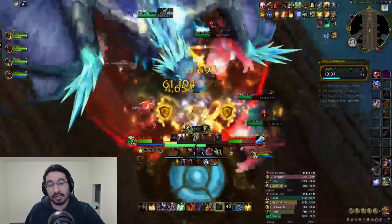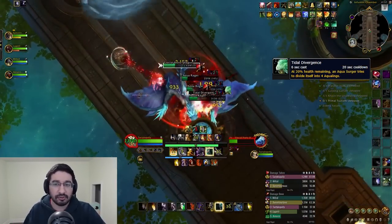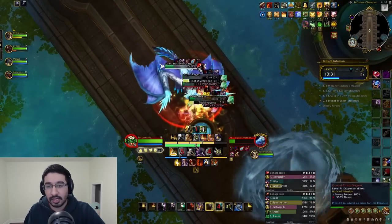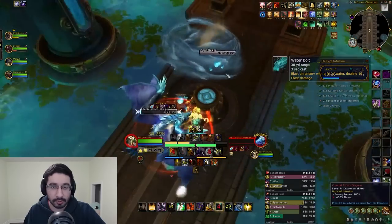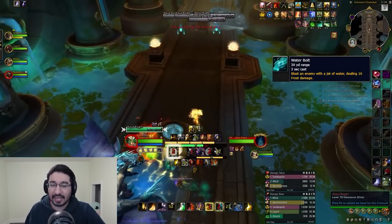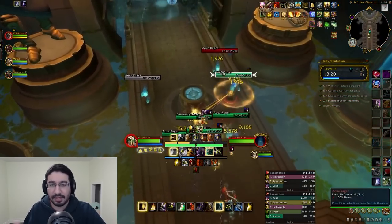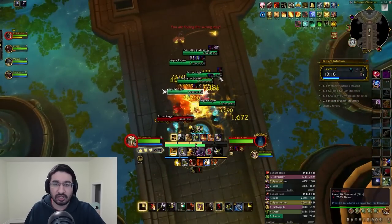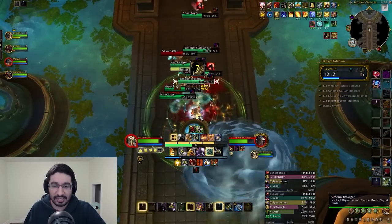At 20% HP, Aqua Ragers cast Tidal Divergence — if successful, they split into four Aqua Ling mobs, so kick or stop this. The Aqua Lings will spam Water Bolt, an interruptible spell at the tank. It's not super dangerous on mid-level keys but could be very dangerous on higher keys, and it's just more kicks you need to deal with.